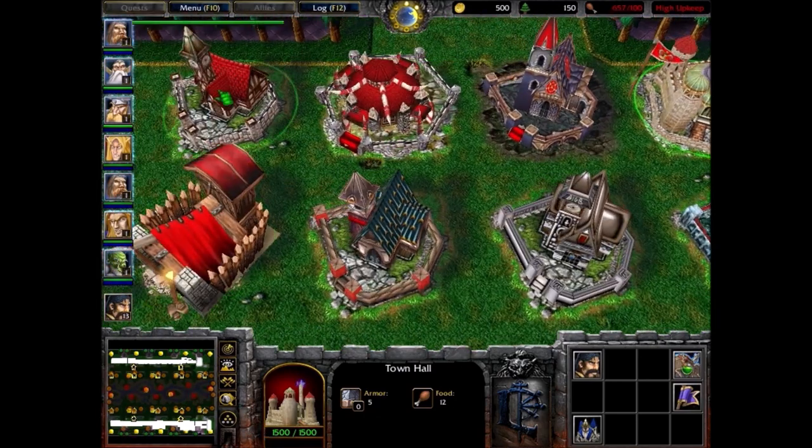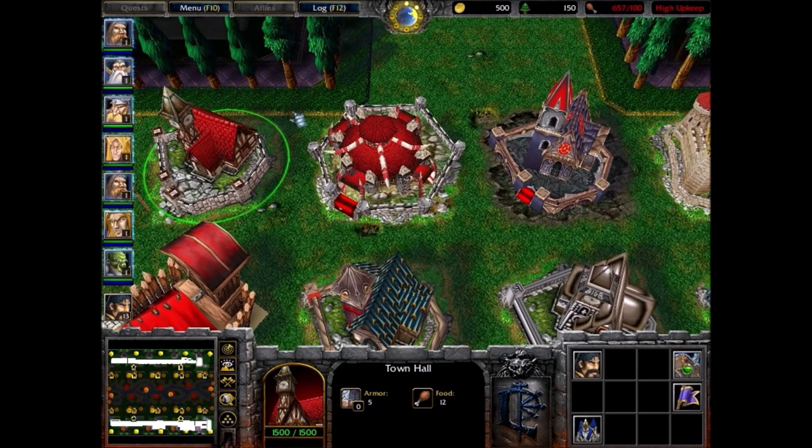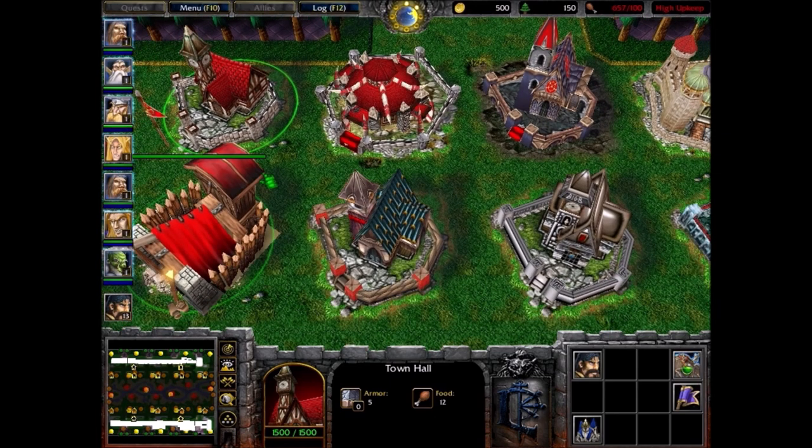So far we have eight — we have the original one and then seven alternate ones. The idea here is that each skin supposedly represents a different timeline.